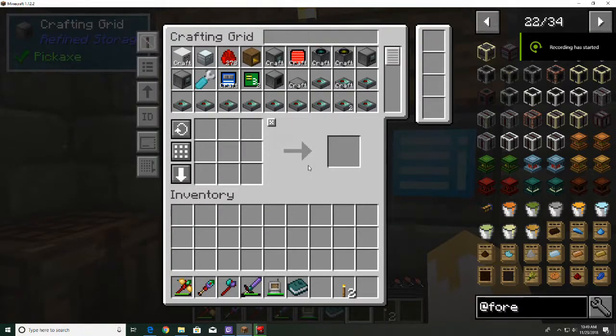Hello everyone, welcome back to another episode of Kazeel Farms. In today's episode, we are going to be setting up the multi-block structure from Forestry. We're going to be testing whether the Mystical Agriculture system works with that - whether we can fertilize it and manipulate Mystical Agriculture without having to do it manually. That's our goal here.